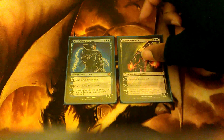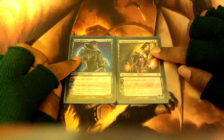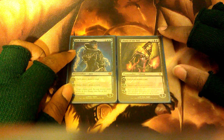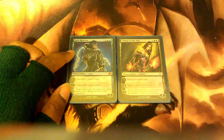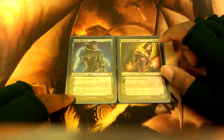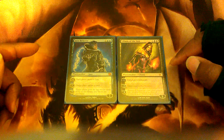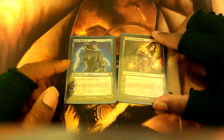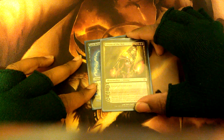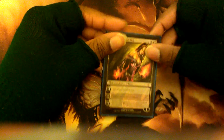In terms of Planeswalkers, I have Jace Beleren and Liliana of the Veil. Most people use a combo of Liliana Vess and Jace Beleren because they can tutor for what they need, but I don't really need to tutor — I play for the late game anyway, so chances are I'll draw what I need. I use Jace just to draw cards; I rarely ever use his ultimate. Liliana is in here for control — her minus-two makes target player sacrifice a creature, and her plus-one makes each player discard a card. That doesn't really hit me hard, because by the time I use that ability I usually have what I need on the field.